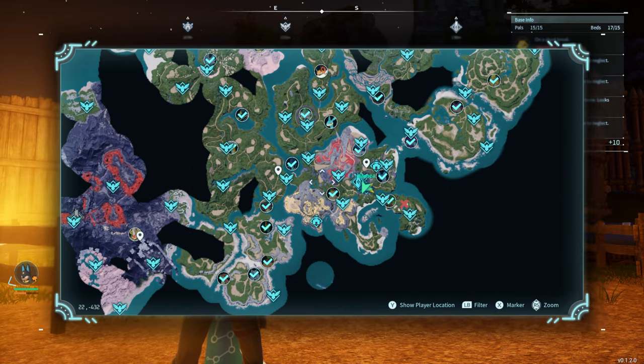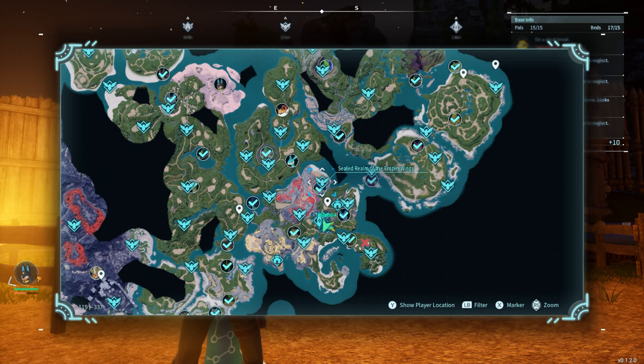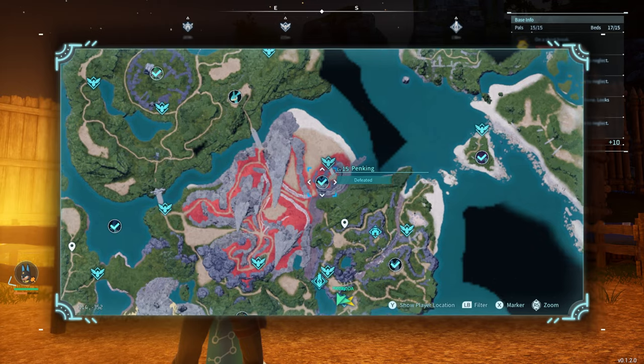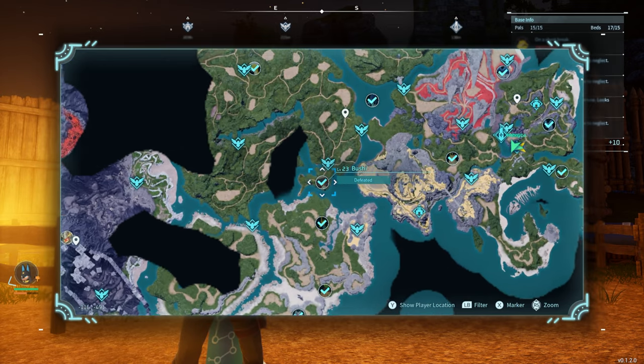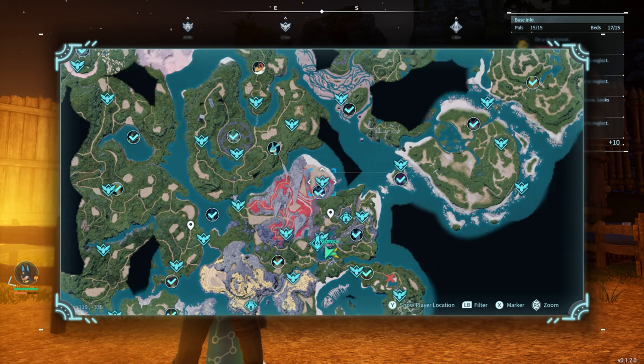Another combination you can use if you're not able to acquire both of those right now is back on the southeastern side — you can grab Penking, who is located right here at level 15. You can also grab Bushy, who is over here to the left in the water at level 23. Those two will also breed an Anubis.